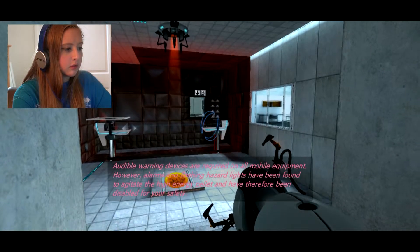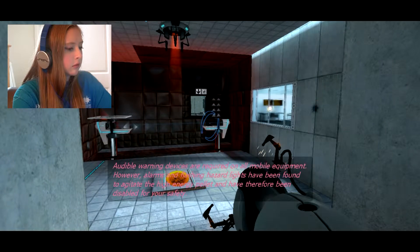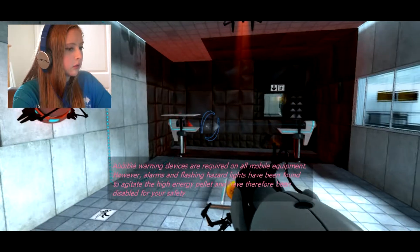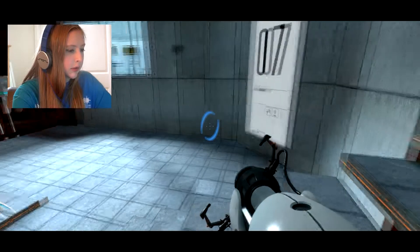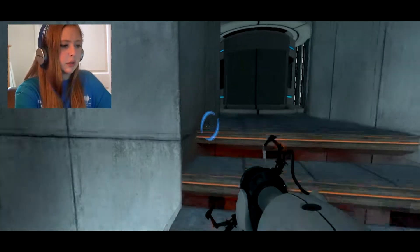Warning: devices are required on all mobile equipment. However, alarms and flashing hazard lights have been found to agitate the high energy pellet and have therefore been disabled for your safety. Alright, cool, thanks. Oh wait — we're not on test chamber four, we're on seven. I don't know why it said four. That's weird. Okay, whatever.